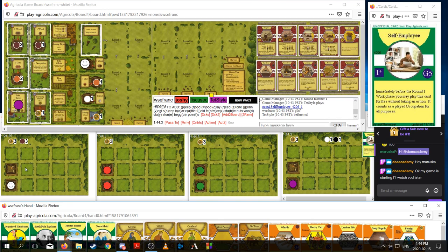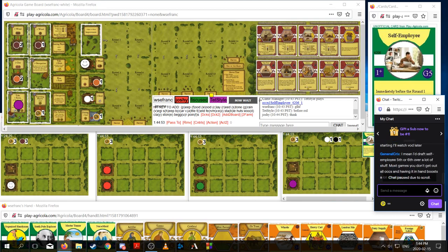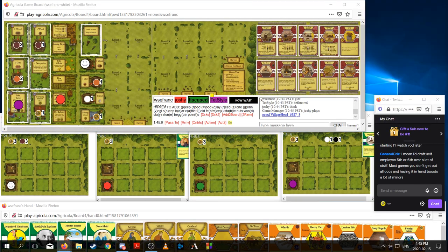Is Joshy not planning to play an occupation and is now faced with the two non-occupation actions being gone? Maybe Joshy took two clay and did the fireplace right away if he really wants to get access to that first sheep grab. The question about Self-Employee is always whether the one food is worth playing a card that much earlier. I think if I was going to play Self-Employee, I'd really want to play Quarry early or Animal Pen early for some reason.